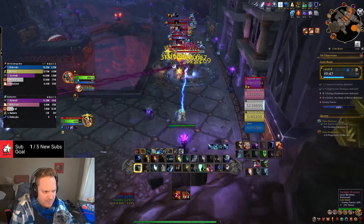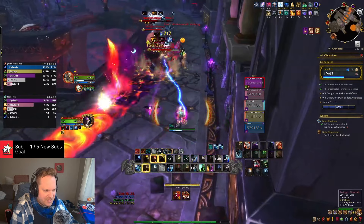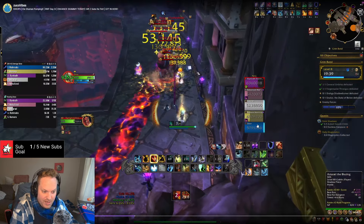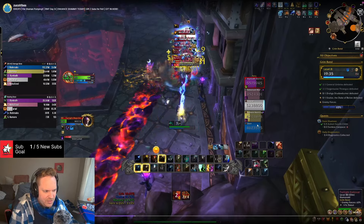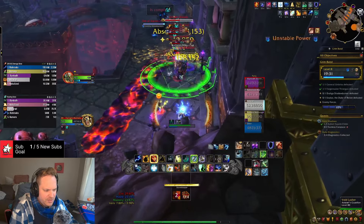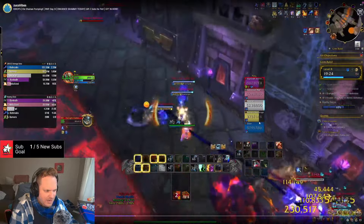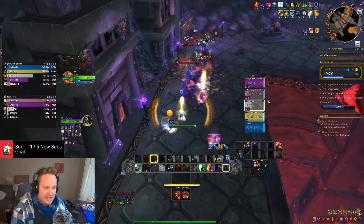Big AoE damage again. My Cap Totem is on cooldown which is unfortunate — I want to cap the guys casting Searing Bolt. Here come all the curses: one, two, three. I got one and immediately removed it with my racial. That's how you want to do that. More big damage — we're pumping. Big AoE damage, big Chain Lightning. This is the reason we're here: help the team push through these AoE packs so that when it comes to the bosses and we're lagging behind, they can pick up the slack.